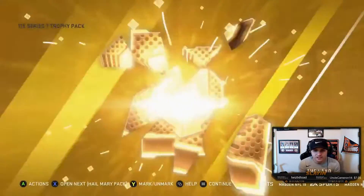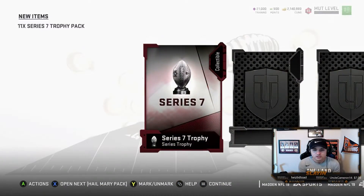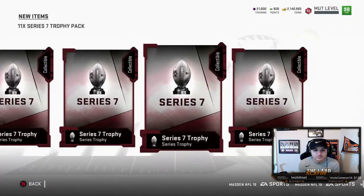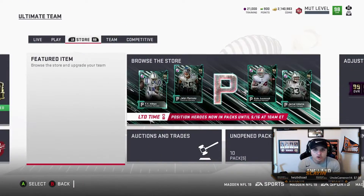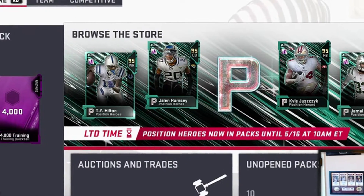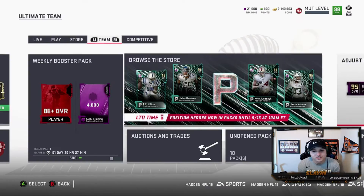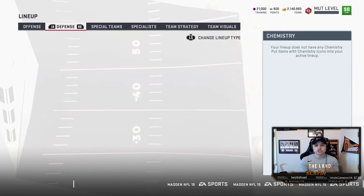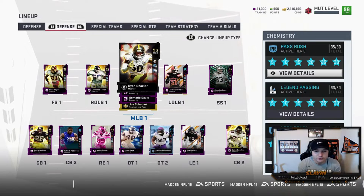For the positional heroes, there's no packs or anything like that — they only gave out two players on offense and two players on defense. We did pick one of those guys up and they're pretty easy to get. Going over the positional heroes today: Ty Hilton, Jalen Ramsey, Kyle Juszczyk, and Jamal Adams. We already picked up Jamal Adams and we have enough to do two others. The only one we can't do is Kyle Juszczyk.